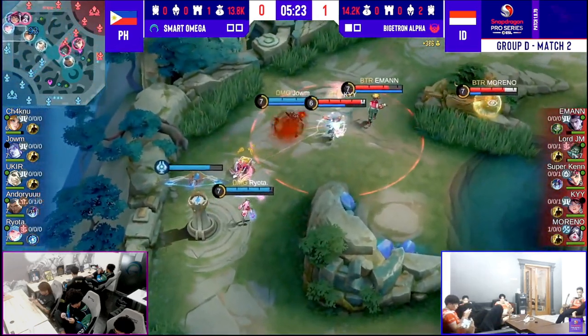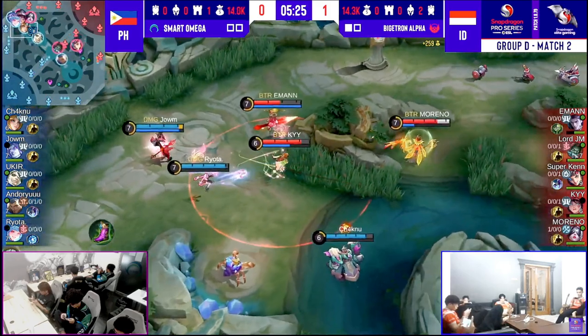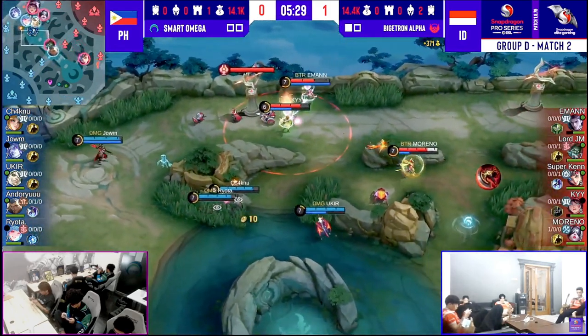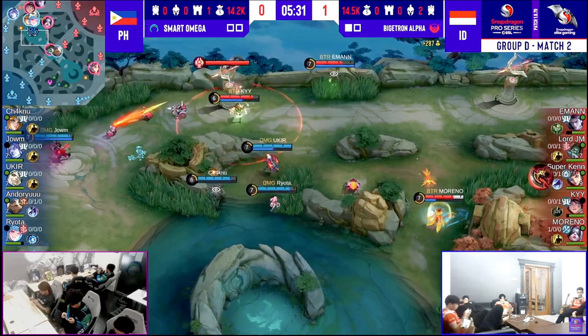He won't take this, will he? He does — he actually takes it! It's just Emman. That's a flicker from Ki. Fast! Smart Omega, fast on the draw.